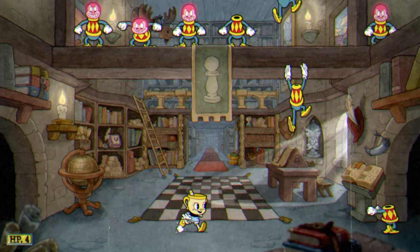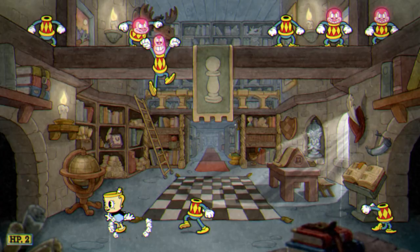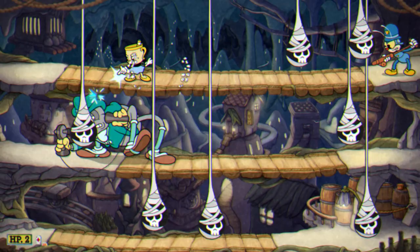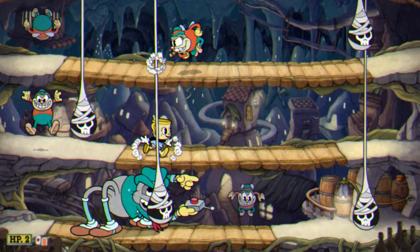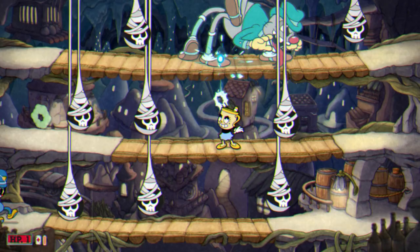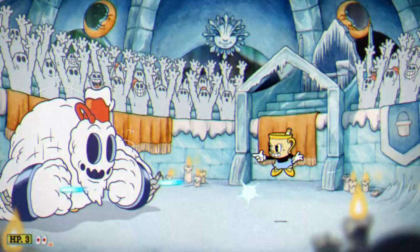Equally, it seems strange that, as indebted as Cuphead is to those old cartoons, it's never found a place for their character development and storytelling techniques in its scenes. While the character design is visually stronger than ever here, these bosses are really only colourful mechanical puzzles — any personality condensed into their desire to kill you and how they react to being shot. This felt excusable in the original game since the cast was so large, but now it sticks out as a missed opportunity not to bookend individual encounters with more context and sketch narrative arcs throughout the battles themselves.